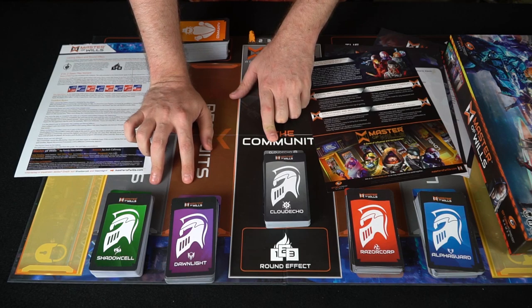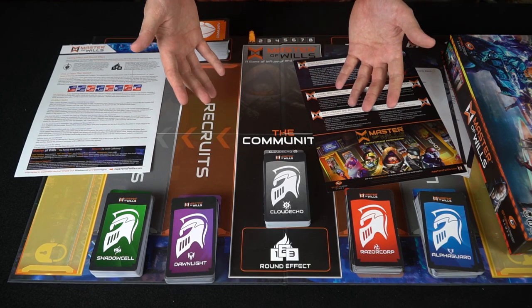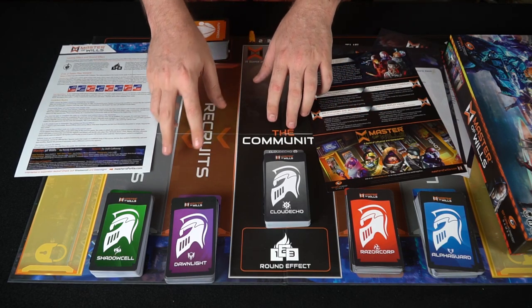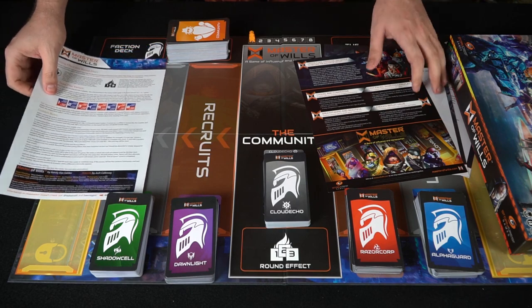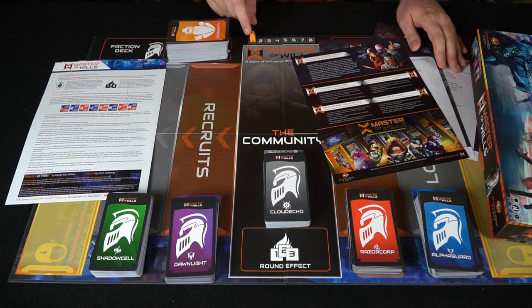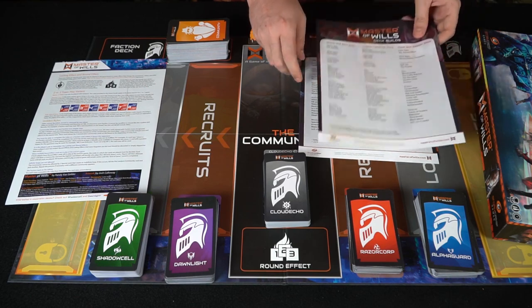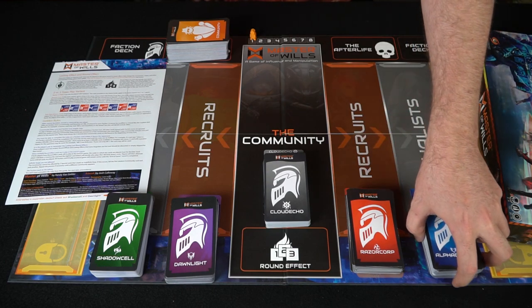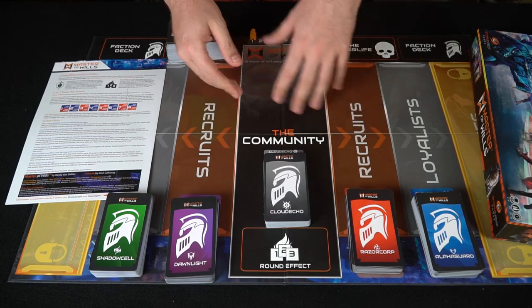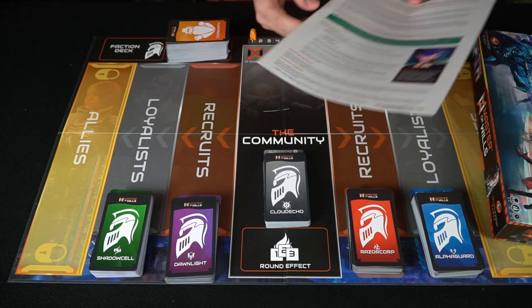These are the three expansions. If you want to know how to play Master of Wills, check out my review of the game in the description below. In this video we're just talking about the three expansions: Shadow Cell, Dawnlight, and Cloud Echo, along with the fact that they're making an application. The game also comes with a character pawn that moves along for each round — after eight rounds the game is over. It includes basic instructions and deck lists you can use or ignore, and you can make your own deck based on the rules. It's very simple and doesn't require a lot of explanation.